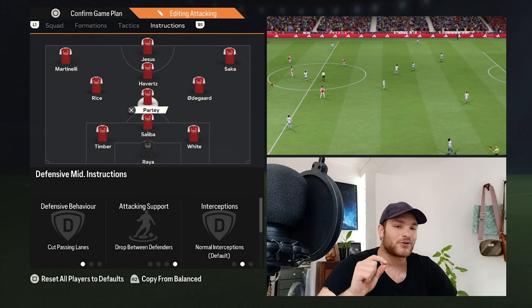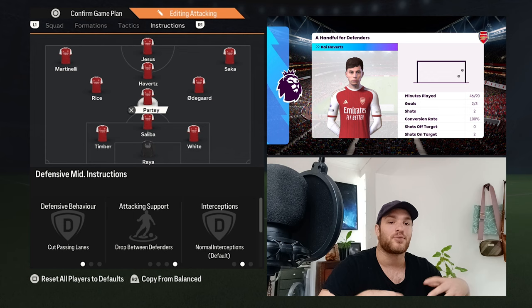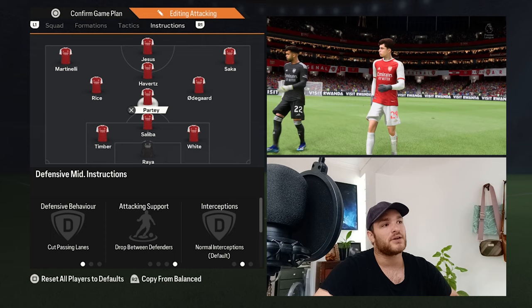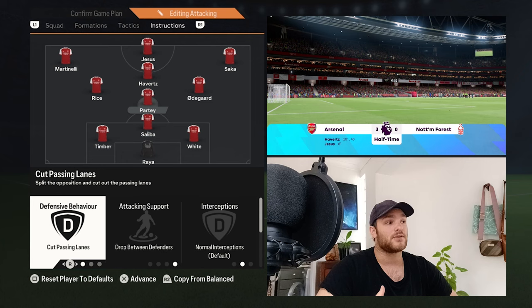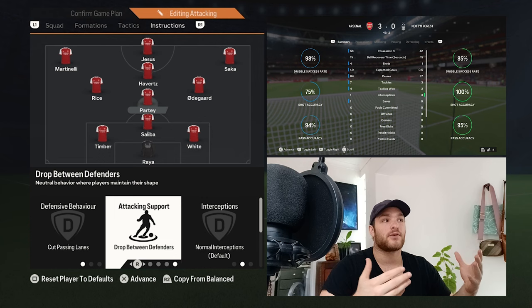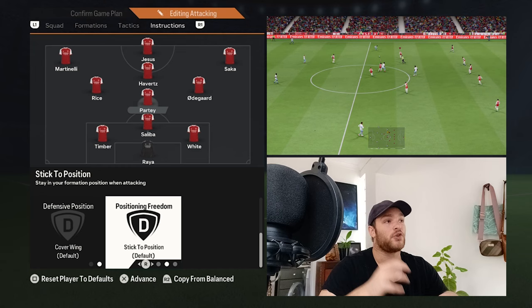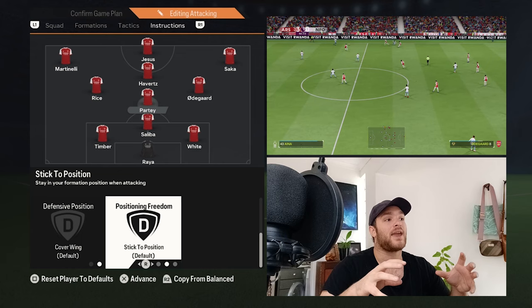In midfield, Thomas Partey naturally slots in as a right back but when you switch to this game plan, he will take up more central areas as the DM — the playmaker from the back, collecting the ball from the defense or goalkeeper and progressing it forward. He'll look to cut out passing lanes and stifle the opposition's play. He is also set to Drop Between Defenders to maintain the structural integrity of the shape, ensuring he is the deepest midfielder.